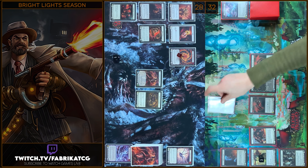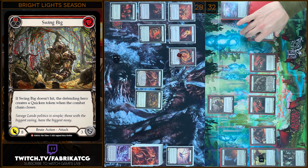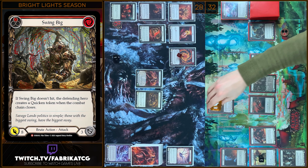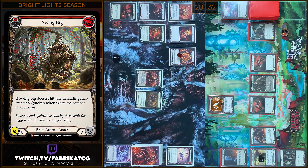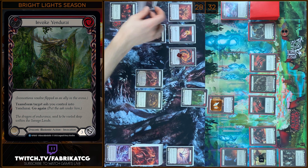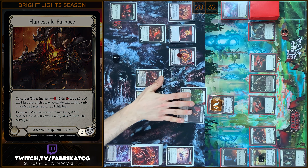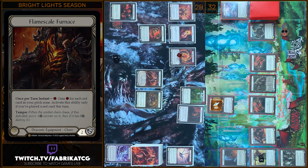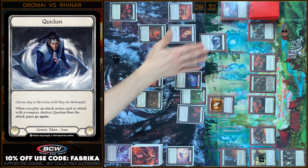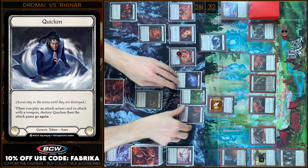And I gain one Action Point. In the end I'm gonna play Swinbeak — 8 damage. I block 5. Any reactions? Yeah, I will play Sink Pillow. You want a Quicken Token. Full block.